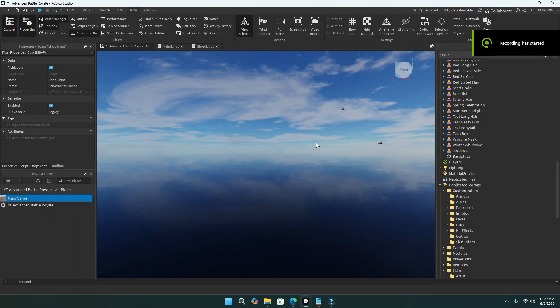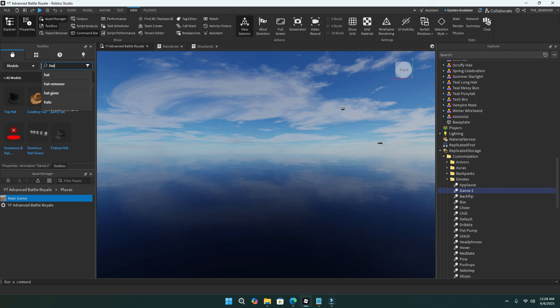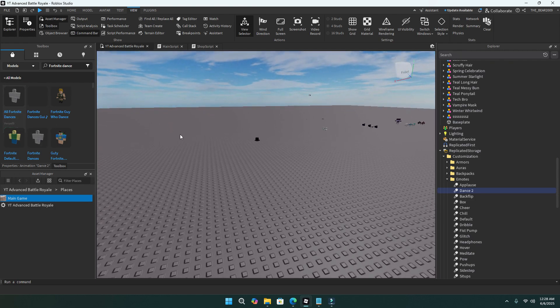This will be a short one. I'll show you guys how to do emotes. For emotes, these are all just animation IDs. All you have to do is control C, control V, make another one. I'll make this one called 'dance 2' or something. Then you want to find a dance — I'll search 'Fortnite dance' and they'll have a little kit you could use, right here.